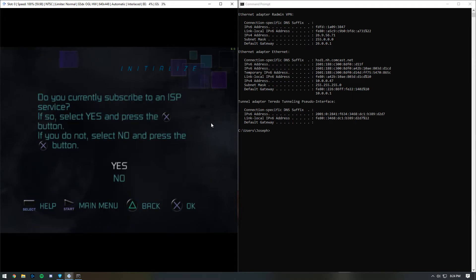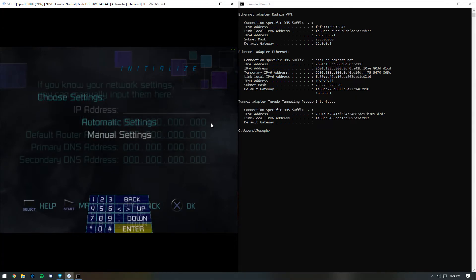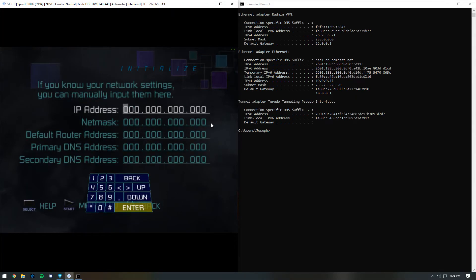Select Yes, and then select High Speed Connection. Then select Manual Settings. This is the part you want to make sure you get right. In your Command Prompt window, you will see a section labeled Ethernet Adapter Radman VPN. This is the section you're going to want to copy over into the network setup. For the IPv4 address, type in the corresponding number for the IPv4 address you see in Command Prompt.